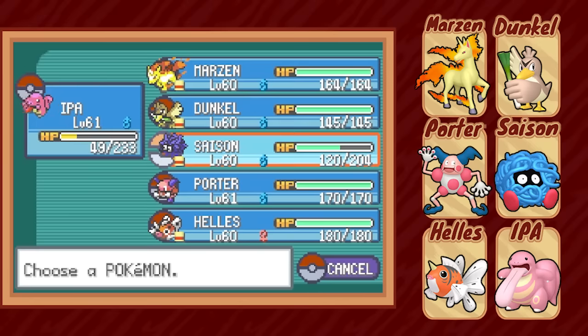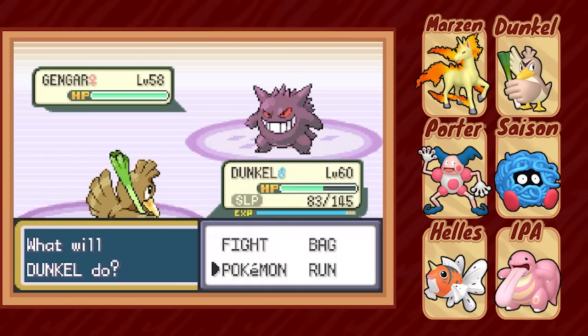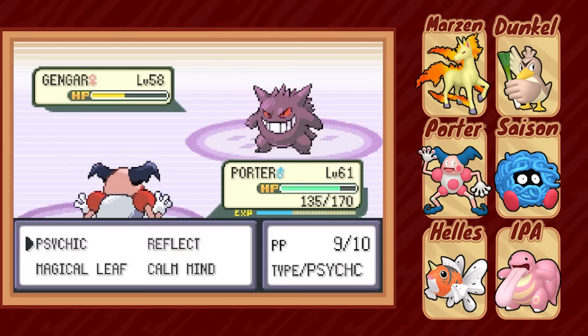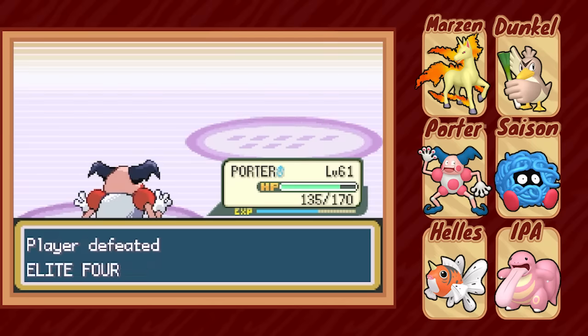Now we have to make a real switch, so first we try Dunkle, but he gets put to sleep right away from Hypnosis and takes too much damage from Sludge Bomb. Hellas can come in anyway, eat two Sludge Bombs easily, and knock away most of Gengar's HP with Surf. Now we switch over to Porter, outspeed, and quickly KO with a Psybeam, then the incoming Haunter meets the same fate and falls in just one hit.